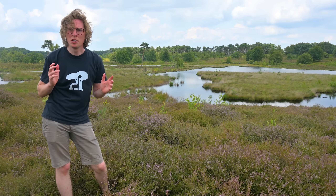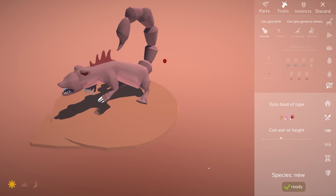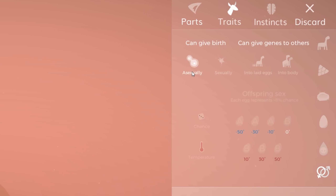Next problem: how will the mating system itself work? For a long time I had all kinds of ideas floating around, like species that could reproduce both asexually and sexually, species that could fertilize each other's eggs. After countless hours trying to design something simple and elegant, I suddenly had the insight that everything I wanted could be summarized into four toggles that can all be turned on and off individually: asexual reproduction, sexual reproduction, external fertilization, and internal fertilization.